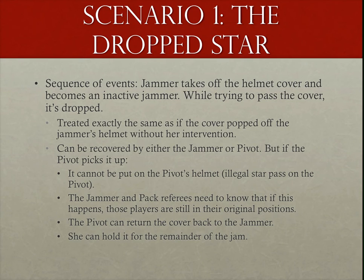Two: it's become very common for pivots who take a legal star pass to not put on the cover until after they exit the engagement zone, especially if they were on their initial pass. In this scenario, however, the pivot is still the pivot. And if so, the front inside pack ref needs to issue an out-of-play warning followed by a failure to return if she does not comply.